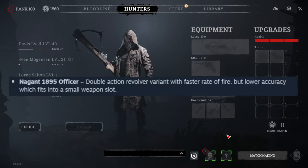Let's discuss the new weapons. The Nagant 1895 Officer — a double action revolver variant with faster rate of fire but lower accuracy, which fits into small weapon slots.